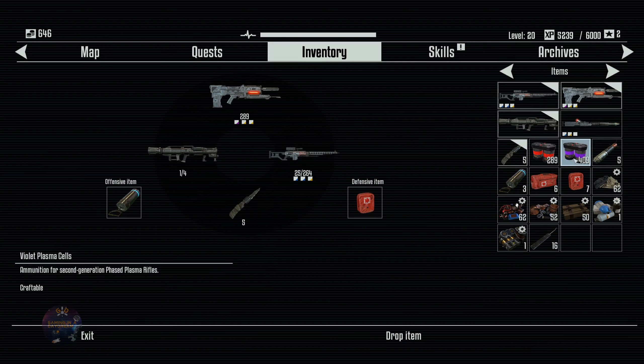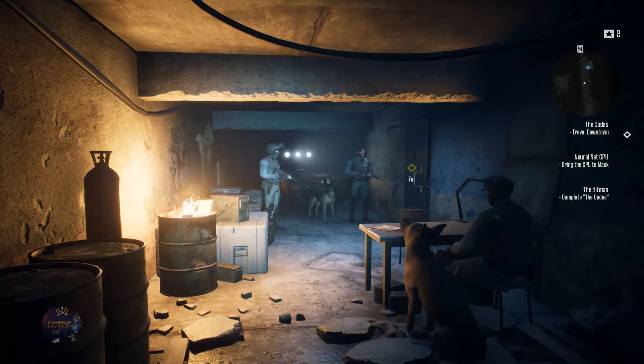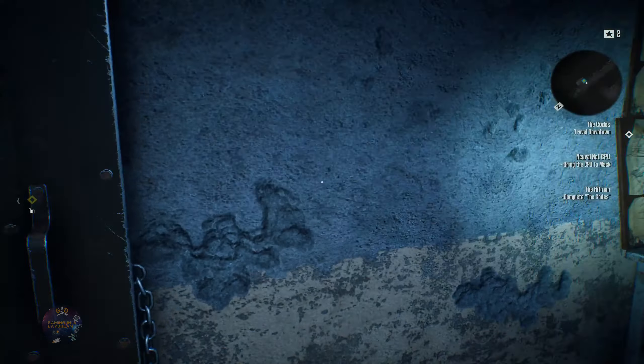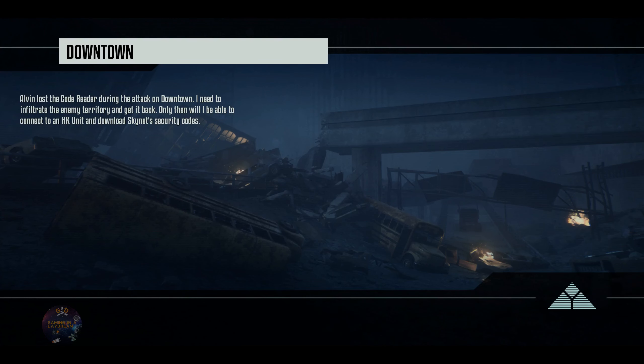I have a ton of ammo for the new weapon that Mack is gonna give us. But anyway, for this episode we're gonna go downtown to check for the things that Alvin left behind. So let's go.